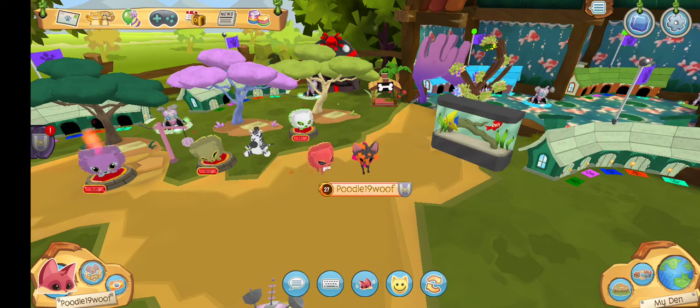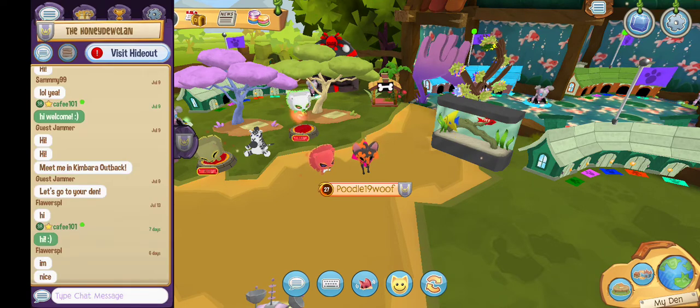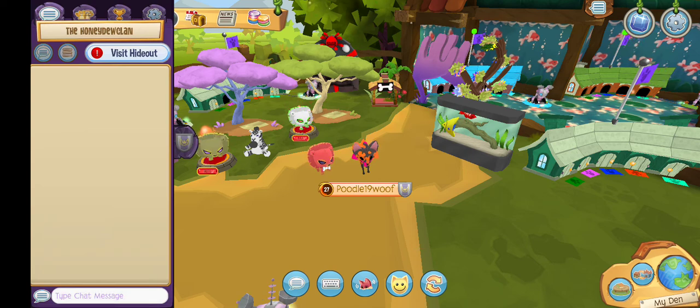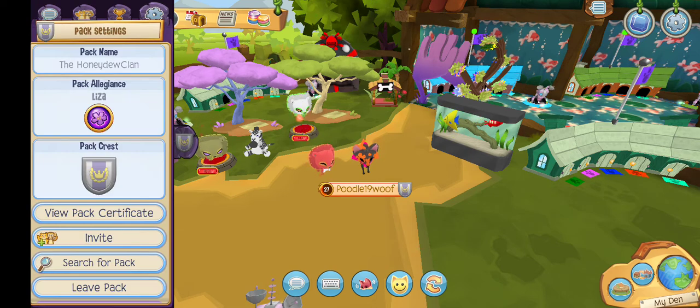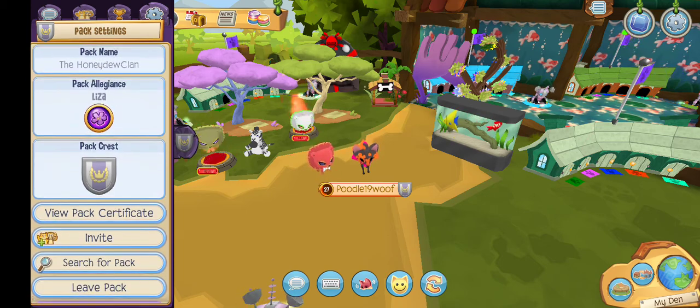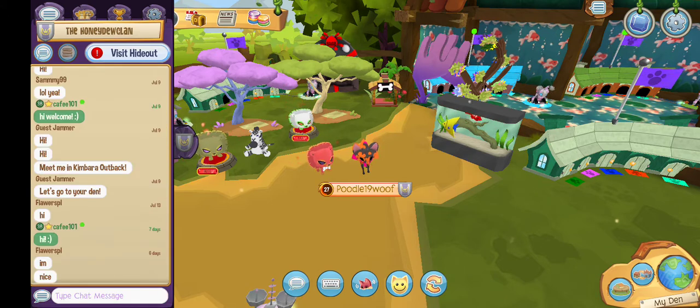Hello guys, today I will be showcasing my friend's pack. It's called the Honey Do Clan. They're looking for active members and active runners. We're trying to get on the leaderboard. If you want to go to the alpha hideout, it's in Liz's hideout.